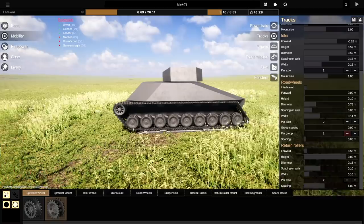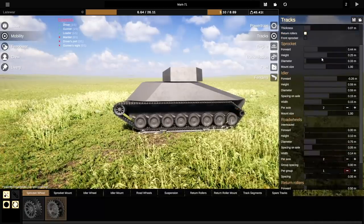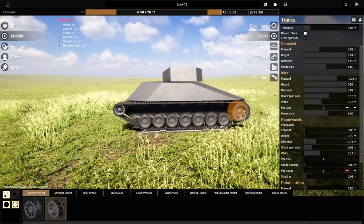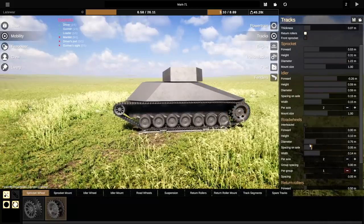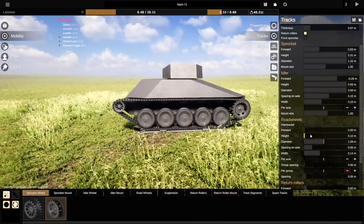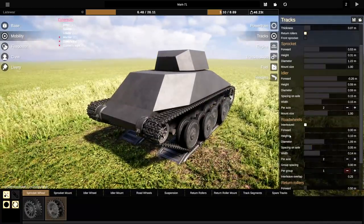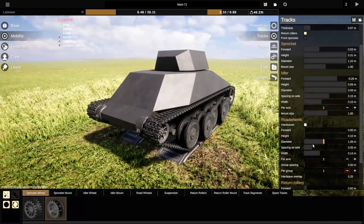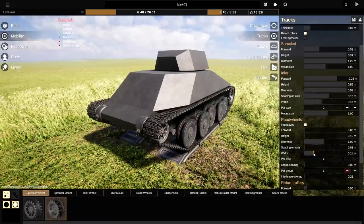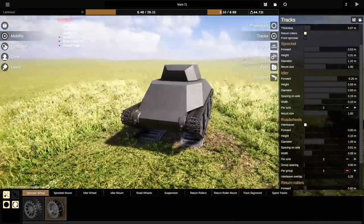The sprocket on the back is going to be a lot bigger as well, because at the minute that's tiny. So we'll make that huge. The road wheels — they're all going to be way bigger as well. We'll go to about that much, and I kind of want them to be interleaved. We can go ahead and reduce the width a little bit and then they all fit. Okay, perfect, that works.